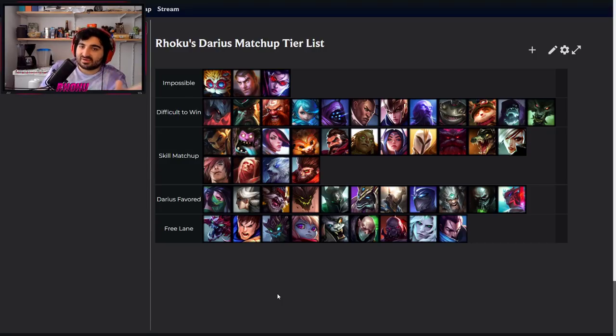Level 6 Jax is very tanky and does a ton of damage, but it's also a power spike for you. If he messes up level 6 and Qs on top of his counterstrike, you can just E him, kite him down, and kill him level 6. Stridebreaker is great into him — you never want to go Triforce into difficult matchups because Triforce is really bad at 1v1s where Stridebreaker isn't.